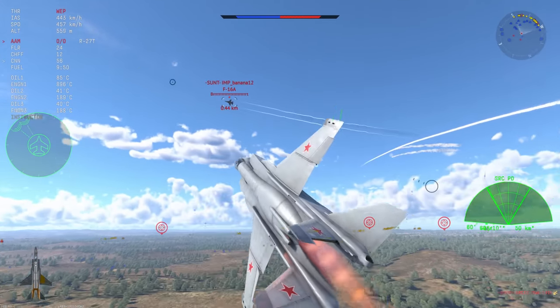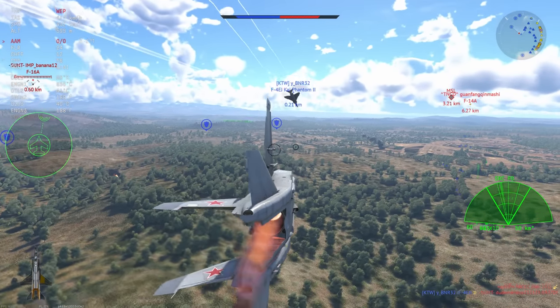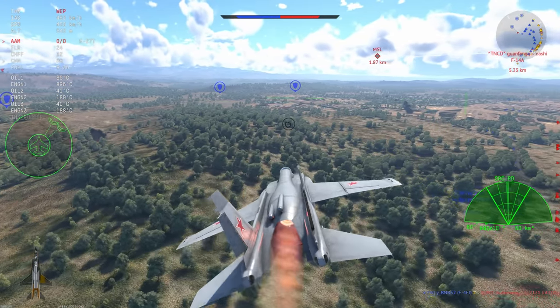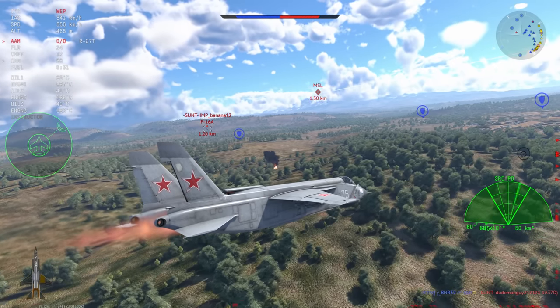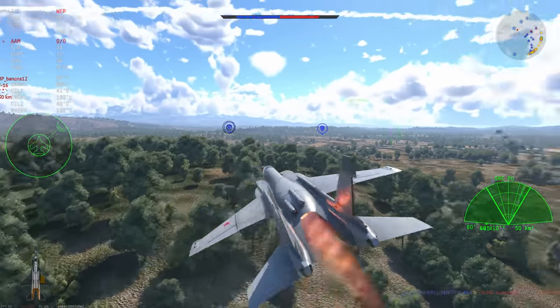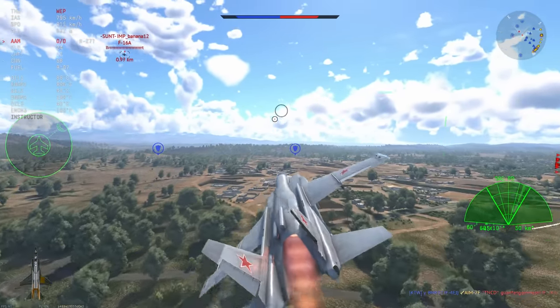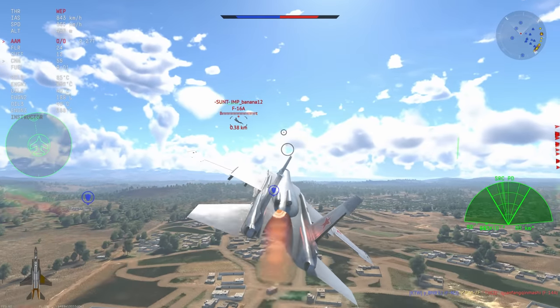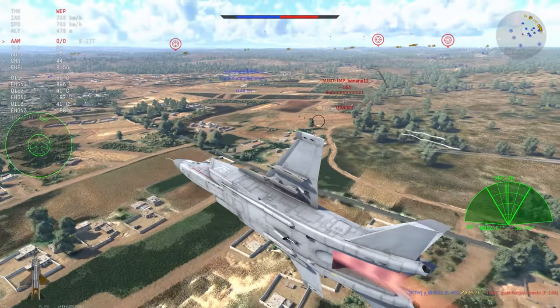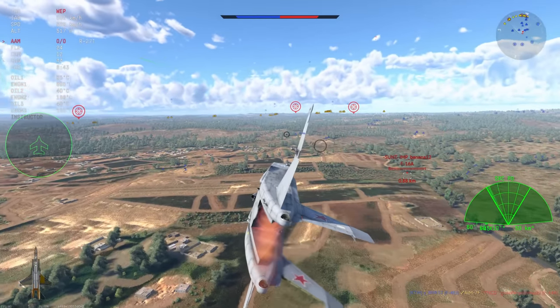I'm dodging trees and again we are at an energy deficit — I'm at 400 kilometers an hour. There's not much I can really do. I just need to spray and pray and hold on to the little energy I've got, in the hope that someone comes and saves me. And the F-4EJ has come and saved my bacon, killing the Vigan. This leaves the F-14, which is also killed — really really good news for me.